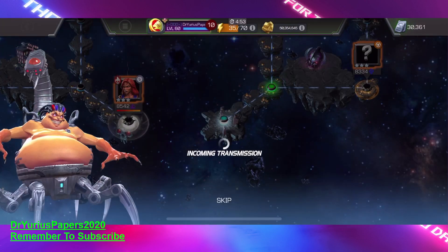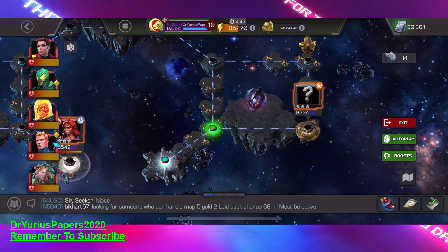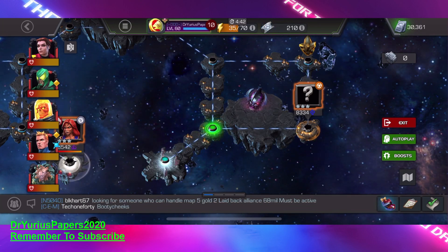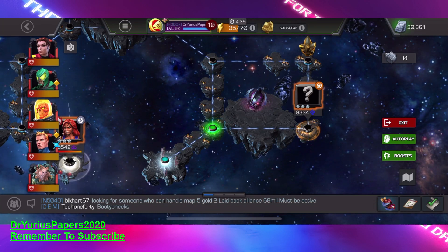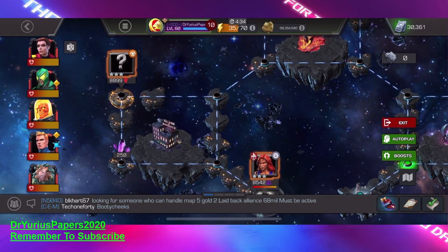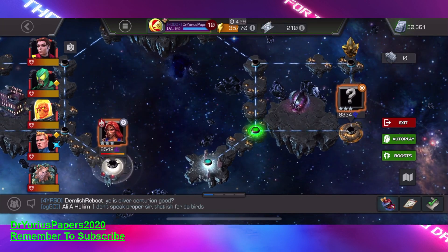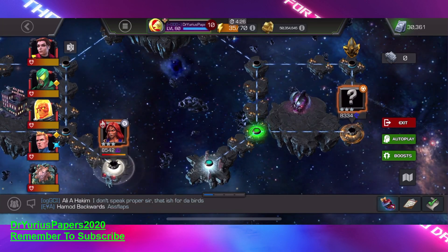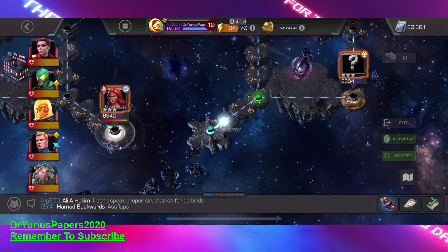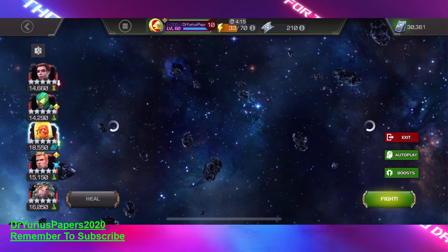This is going to be for the beginning players. You could possibly use four stars for this as well. Your four stars are going to be at a PI that will be underneath these 8,000s that are on here, so you have to be cognizant of that. All these guys are around 8,000, including Tigra. Because we have to beat Tigra with a champ of a class that has disadvantage, we're going to use CGR for that.